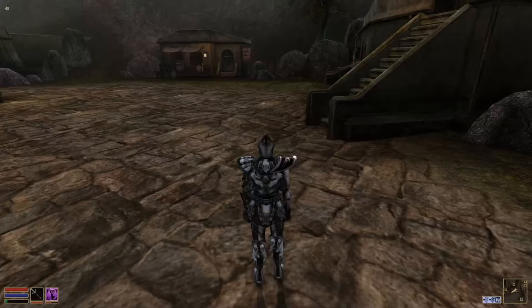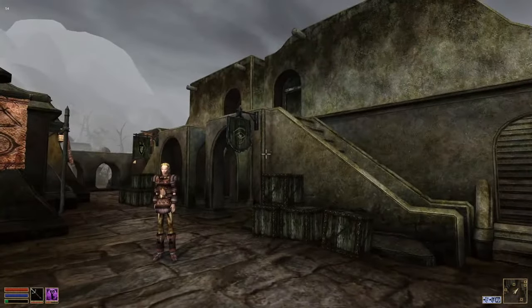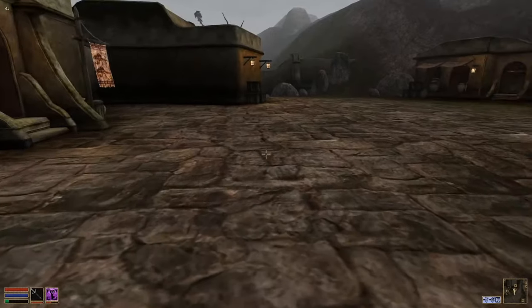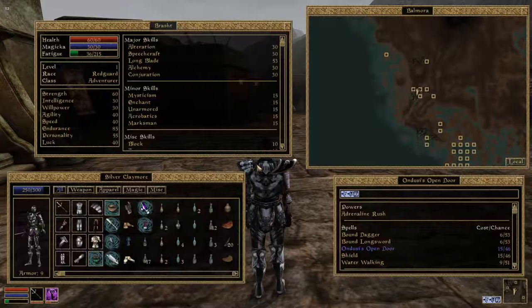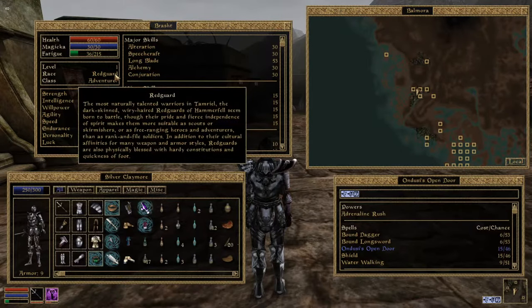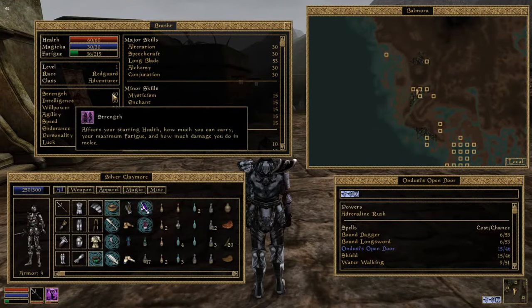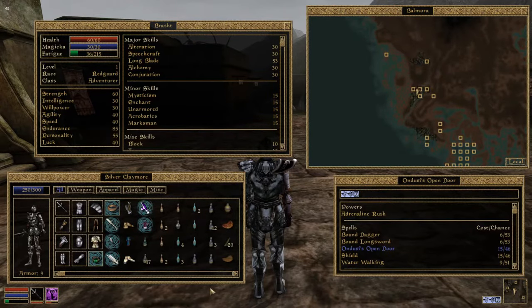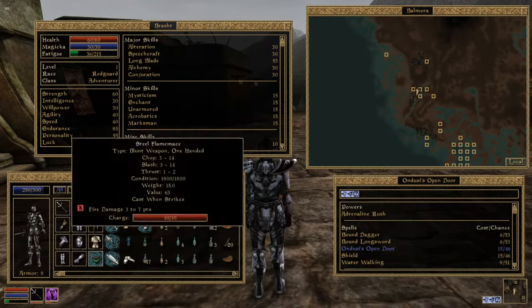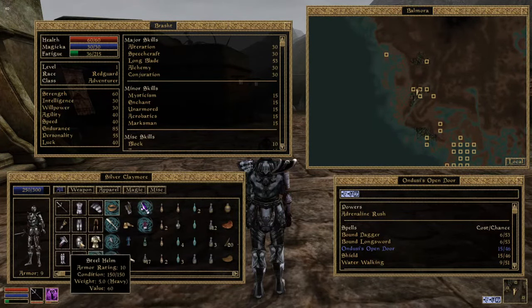I had this really cool idea for a Morrowind challenge: is it possible to get a full set of ebony armor at level 1? I'm going to try that out with this character I just made. I have a level 1 Redguard, and I think just about any race could probably do this, but you'll want to pick something that starts with higher strength because the ebony armor is like 200 pounds. He just has a basic full set of steel armor - nothing special.